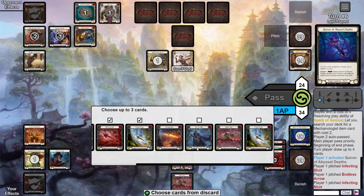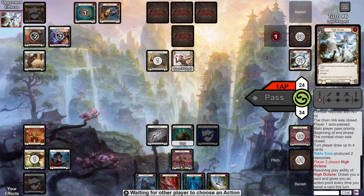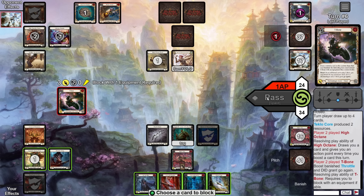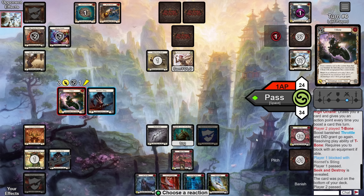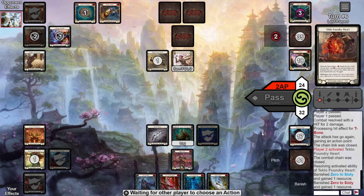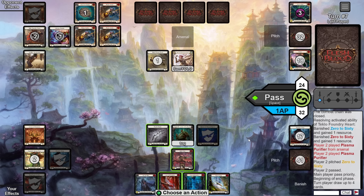The Ponder draws a Bolton Shot and we arsenal that since it has go-again as long as we draw one of our buff effects. We pass the turn. Over to them we draw no buff effects. Hoping they swing so we can block, but instead they play Spark a Genius, grabbing a Plasma Purifier, and pass back. We have to use these cards somehow, so we pitch three arrows to Quiver, put some go-again arrows and an Infecting Shot back in our deck, and just attack in for three. They block three, we arsenal the red Bolton and pass.